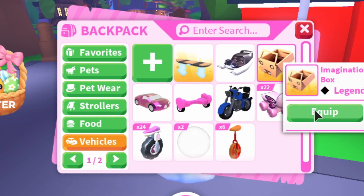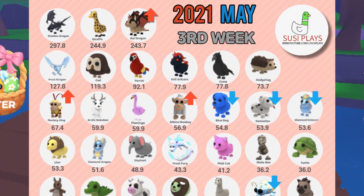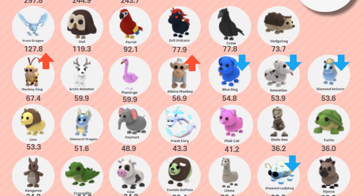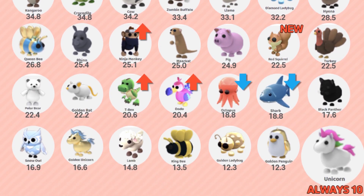Now we're getting into the pet value list. At the top, the bat dragon is going up in value. Also, if you take a look around, most of the monkeys are actually going up in value. The new squirrel is very high in demand right now because it is new, but it is going to be getting lower as it stays longer in the game.